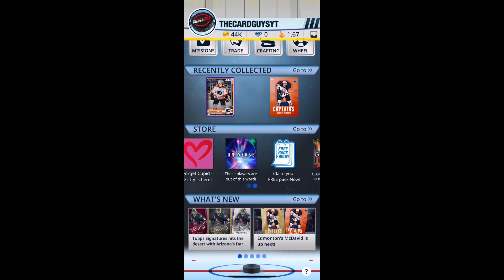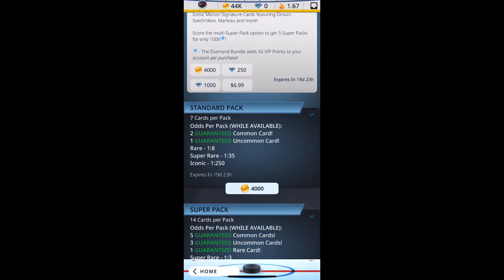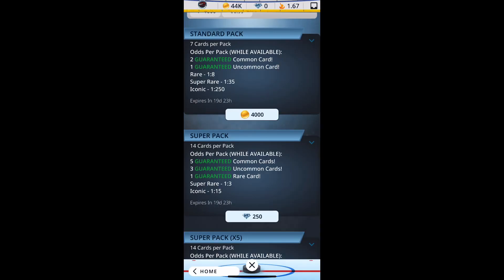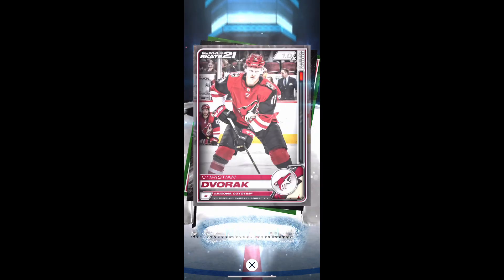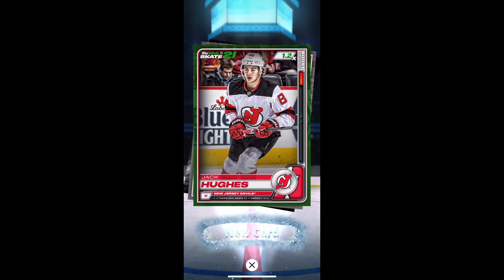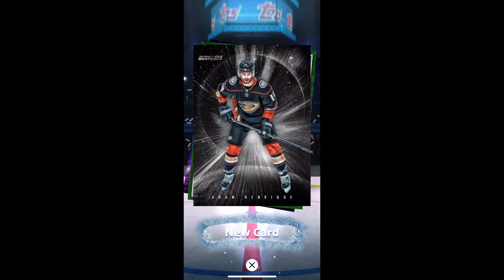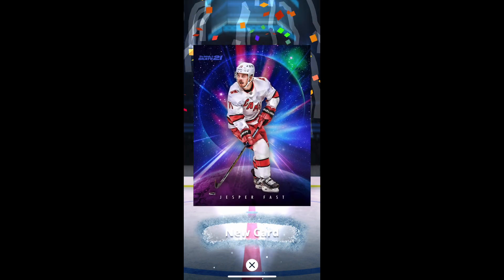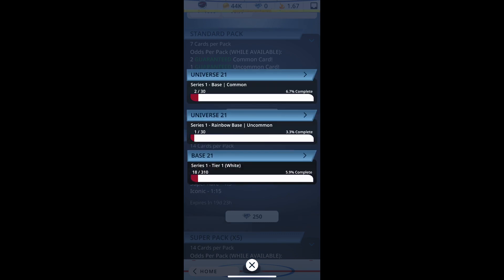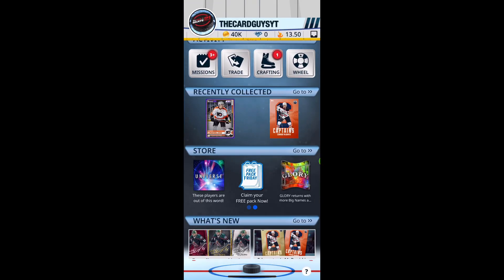Let's see what else is here. These players are out of this world - $4,000 for seven cards. Well, let's give it a try. Christian Dvorak, Scott Wedgewood, Jack Hughes, Jacob Burakowsky, Adam Henrique, Brent Burns, Brent Burns, and then Jesper Fauser - that's a cool looking card. So those are two bases and one rainbow base - nothing really to write home about there either.